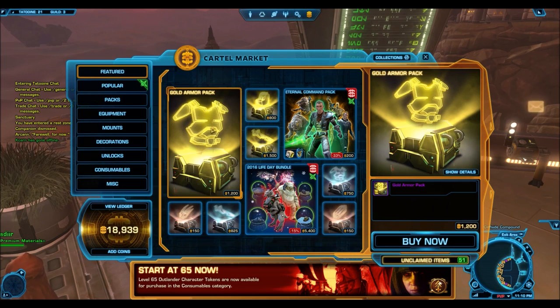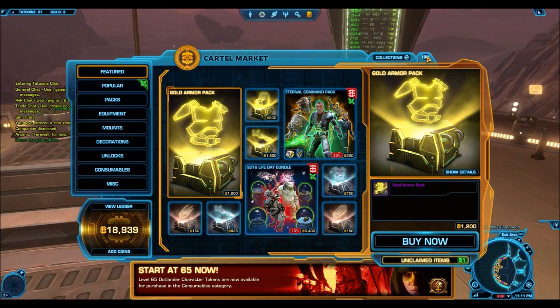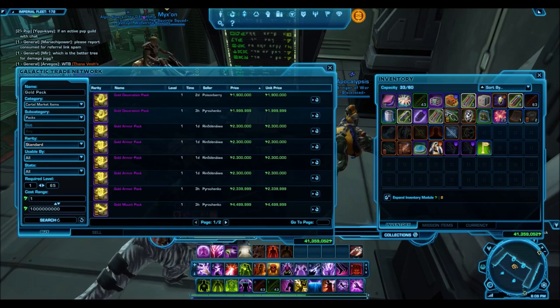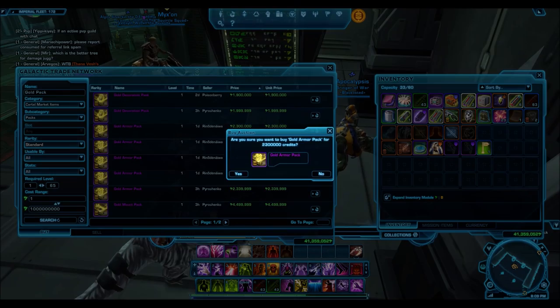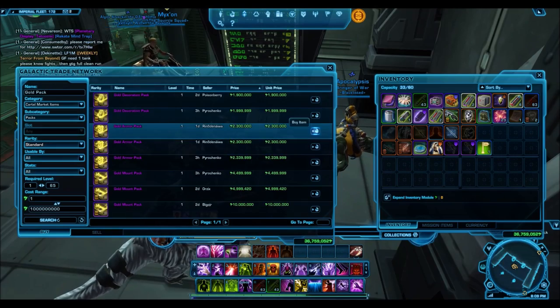In my personal opinion, I've always just disregarded everything except for the gold stuff. And if you don't have any cartel coins, you don't have to worry about that because these things do go on the GTN. When I was playing back a year ago, I could pick up one of these gold armor packs for the low price of 2 million credits — that's all they were going for. Now I really doubt that's going to be their going price.